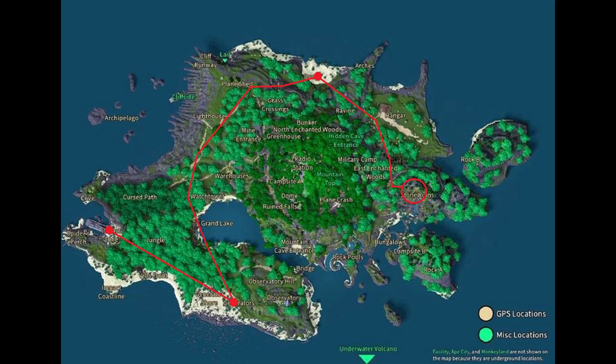Since there are no guaranteed climbing gear spawns, there is a chance that you won't be able to get one. Some possible spawn locations that you could find a climbing tool at without straying too far from the route are: the airdrop near the impact zone, the generators, the warehouses, the mine entrance, the lighthouse, the plane shed, the broken mine cart track, the docks, and the hangar. The climbing gear is helpful but not required, so you don't have to stop at these locations.